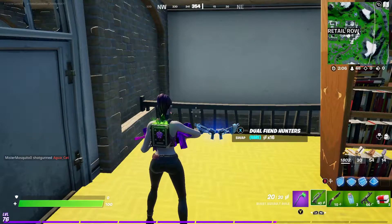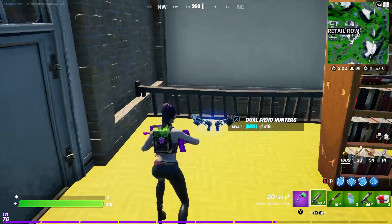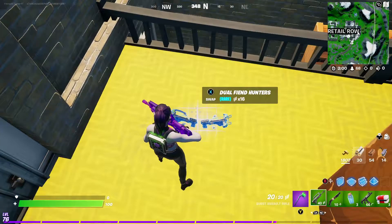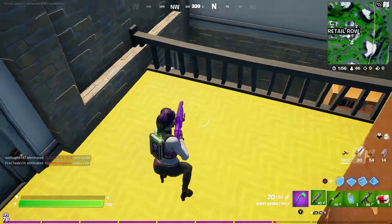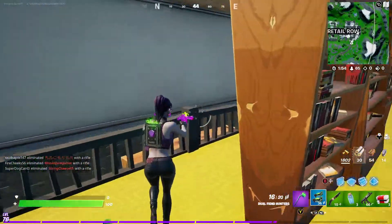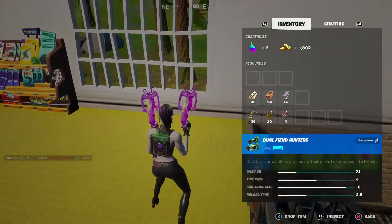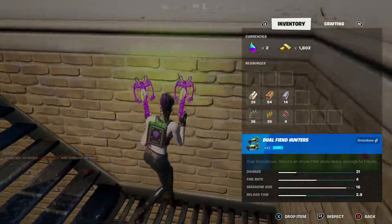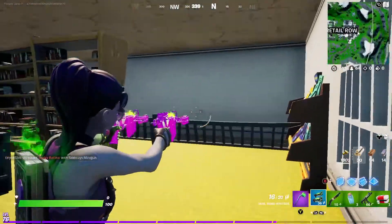Hello guys, Plum here and this week we're going to show you guys how to get the Duel Fiend Hunters crossbow and also gameplay of them. They use AR ammo and the stats are: they do 31 damage, the fire rate is 4, the magazine size is 16, and the reload time is 2.9 seconds.